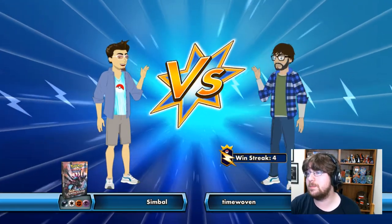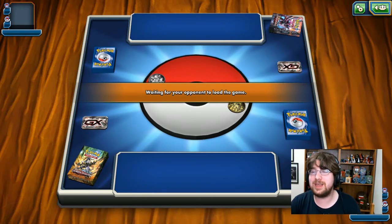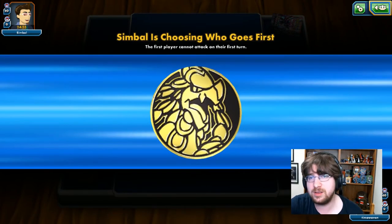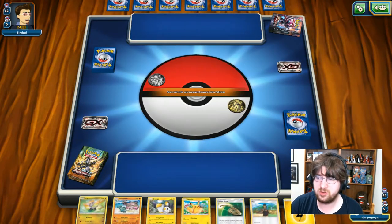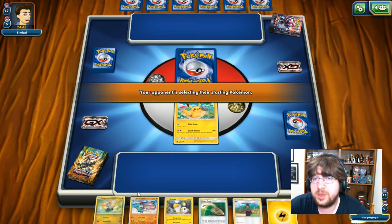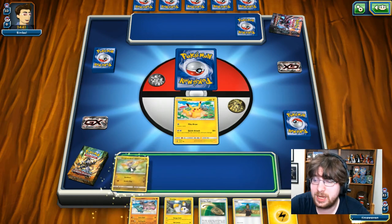Match number two is here against Symbol, playing the Hydreigon deck. That's awesome — we're going to be seeing which one is going to win in today's matchup: Kommo-o or Hydreigon, in our theme deck finale for Crimson Invasion. This is our last game for Crimson Invasion theme decks. I'm going to be setting up this Pikachu, and it doesn't look like I'm going to have the same opening style as last game.